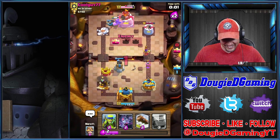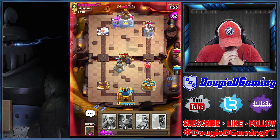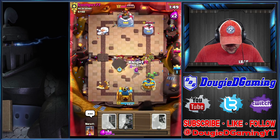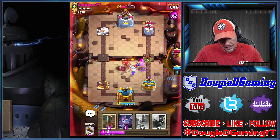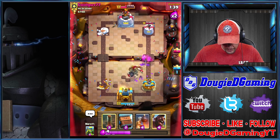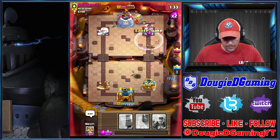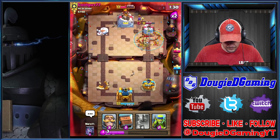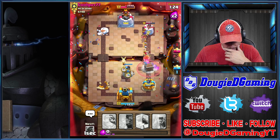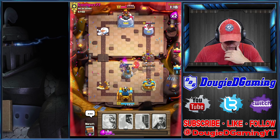Rocket — well played. Dang it, I was wondering what he was doing. Giant skeleton with rocket — if I win this are you kidding me. It's a battle boys, it's a battle. The skeleton was actually running the opposite lane for me. Let's take care of this and bring it back. Please take care of the giant skeleton — thank you. Let's get the earthquake down. Now I'm gonna deal with this counter push. I think this might be GG.